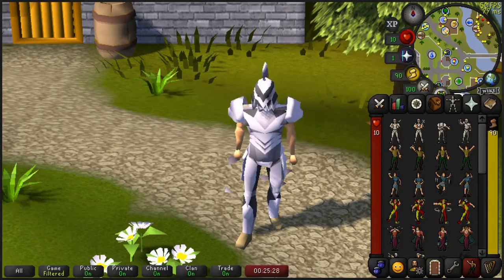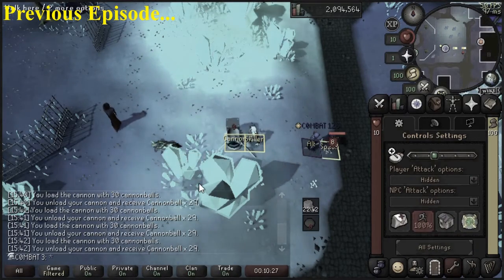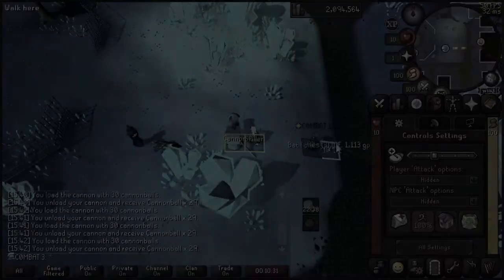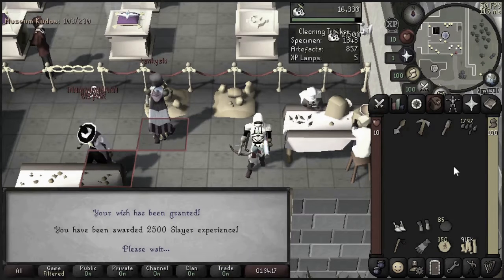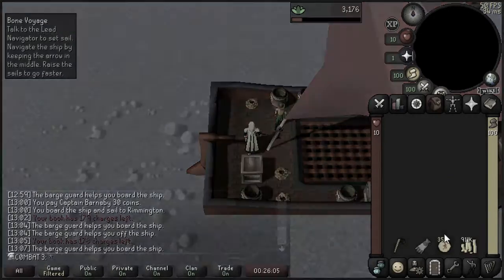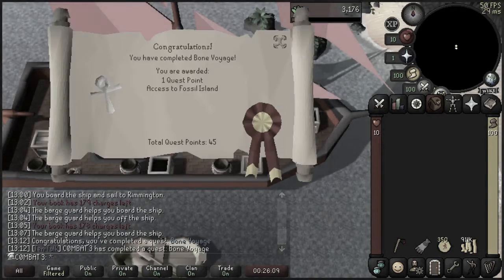Let's start by revisiting the previous episode. We completed all the prerequisites to Bon Voyage, including a 0 experience kill of a bat for Merlin's Crystal. We lamped 30 Slayer and eventually got 31 Slayer using our Ardougne Diary Lamp, freeing up another inventory spot. And last but not least, we navigated to Fossil Island, completed Bon Voyage, and unlocked all of the opportunities that the island has to offer.